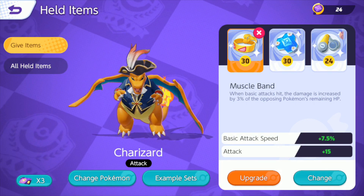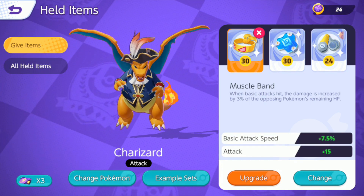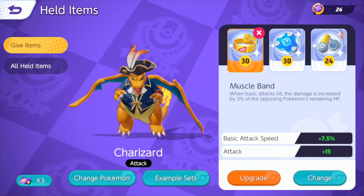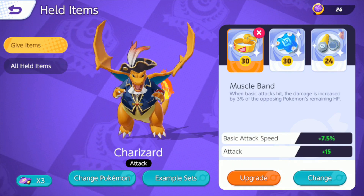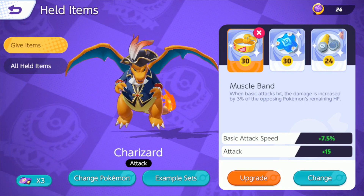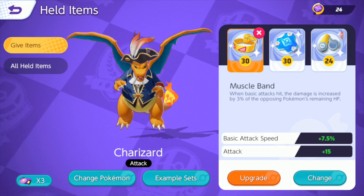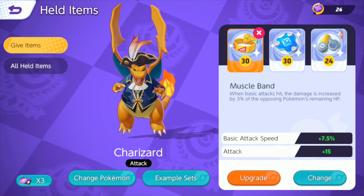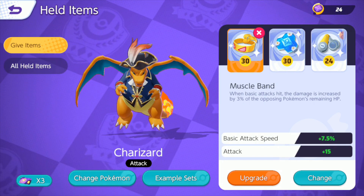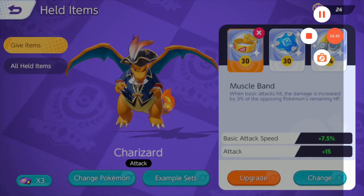Charizard is good in the jungle and also good in lane. A lot of people find more success with Charizard in the jungle because you can get to that level 5 power spike faster. You get to Charmeleon and Fire Punch, and that's really where you start to see this Pokemon turn around and just start delivering kills and value for your team. Let's get straight into the games because I've already wasted too much time here with the intro.